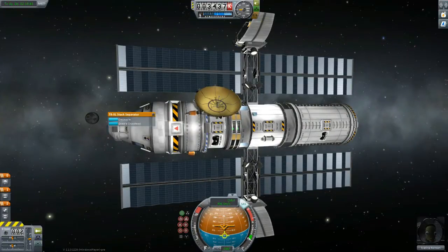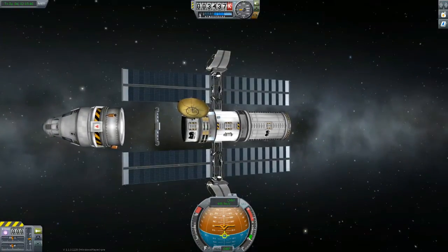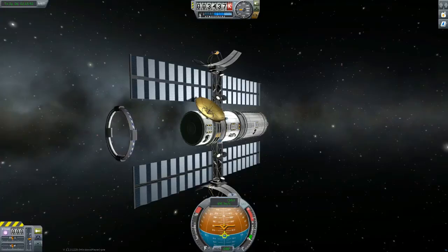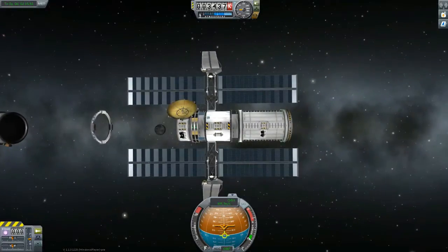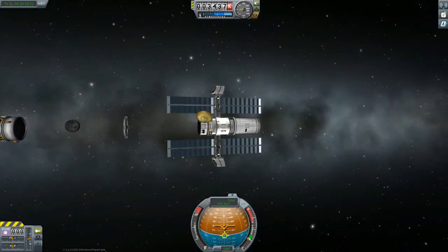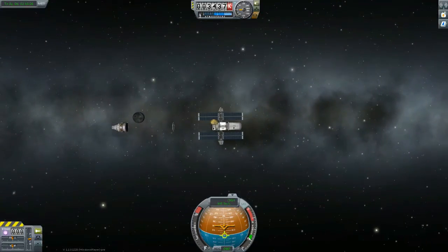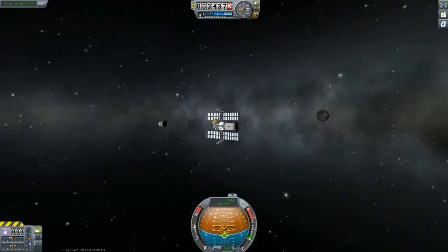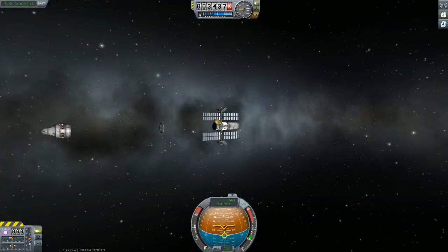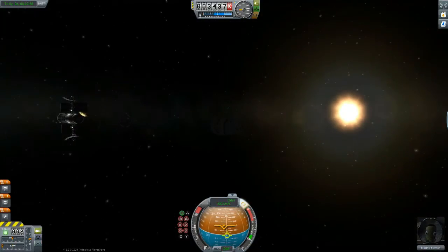We're going to decouple. That's cool. I should have put another docking ring on that side — well, my mistake. It'll be fine, we're going to have a fuel tank and all of that. This is probably never, ever going to do this again, which is why I wanted to do the test run and then warp back time with the quick save. We're already separated. Let's go to the other craft. Counter to orbit — just flip back around.